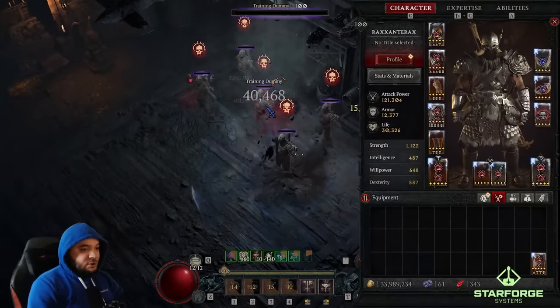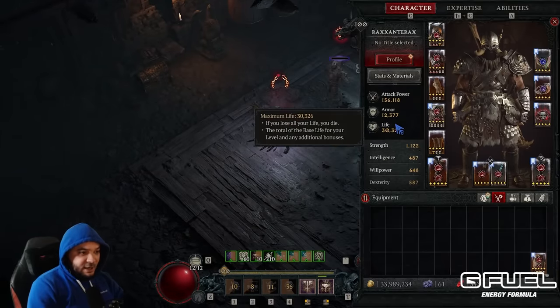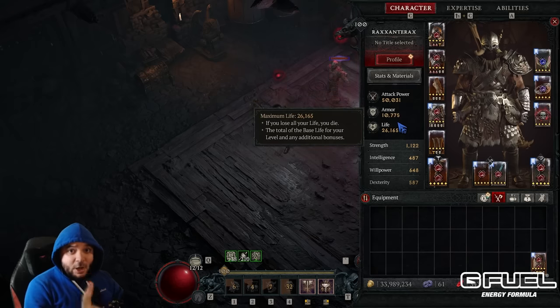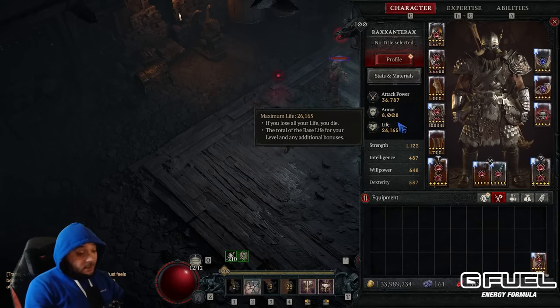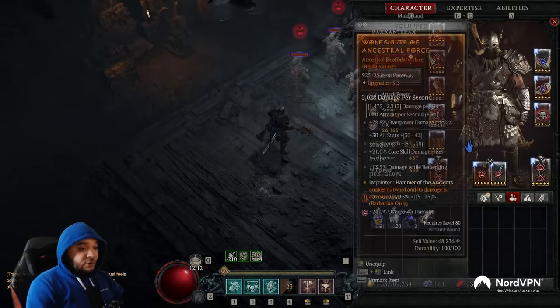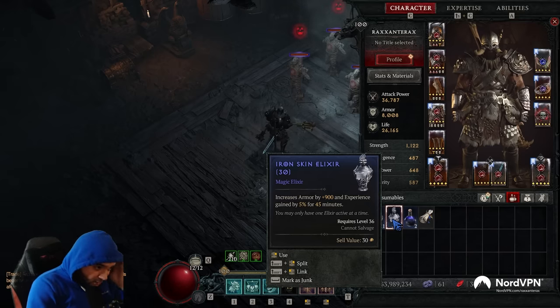One thing to pay attention to: with Tibalt's Will on and 60 stacks of Disobedience, I've got 12.3k armor — that's not good enough. It needs to be mid-13,000. Thank God it doesn't have to be 15,000. The way to fix that is wearing an Ironskin Elixir — if you've been doing Helltides all season, hopefully you saved these. The 900 armor from the elixir combined with Disobedience should be plenty to get you there.